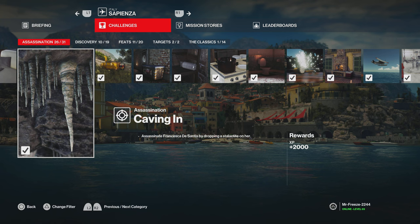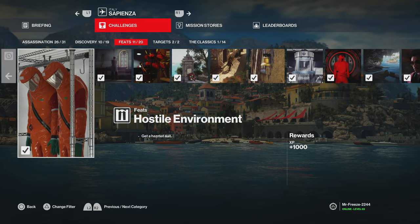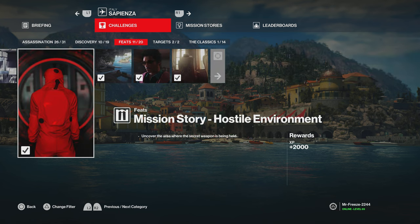Hey, what's up guys, my name is Mr. Freeze 2244 and welcome back to Sapienza. In this video we'll be covering four challenges overall: the assassination challenges of Caving In and Fatal Reaction, and two feats including Hostile Environment and Mission Story Hostile Environment.